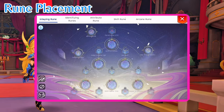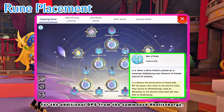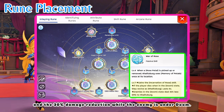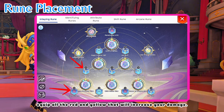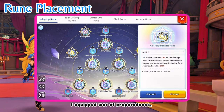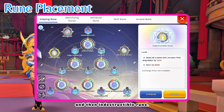As for rune placement, I recommend 7 over 7 for this build, for the additional DPS from the summon Kalitzburgs and the 30% damage reduction while the enemy is under doom. For the attribute runes, equip all the red and yellow that will increase your damage. As for the arcane rune, I equipped War of Preparedness, White Blade, and Indestructible Rune.